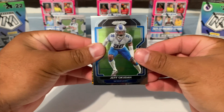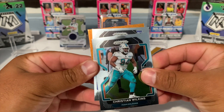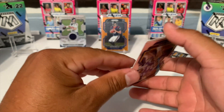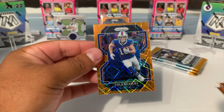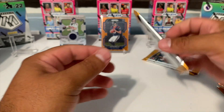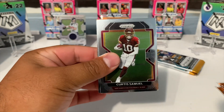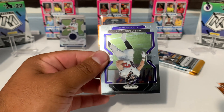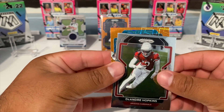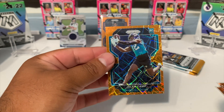Here we go — Jeff Okudah, we got a Christian Wilkins. It's going to be a rookie — Jake Funk — and let's see if this orange could be a rookie as well. Buffalo Bills — not going to be a rookie — we got Cole Beasley. Any Bills fans? Let's go ahead and open this up. We got Curtis Samuel, we got a Mark Andrews, and then DeAndre Hopkins. Jacksonville rookie — we got Jalen Camp. I already pulled this guy too.